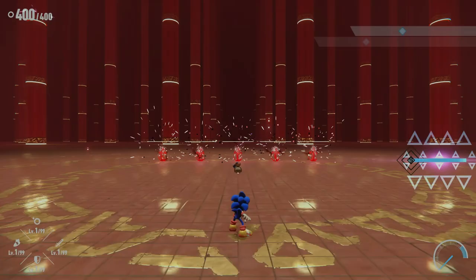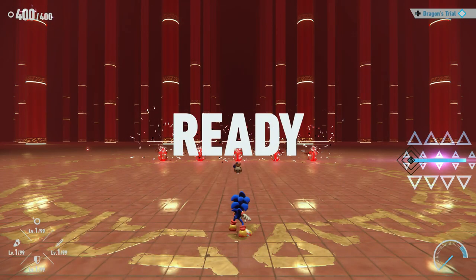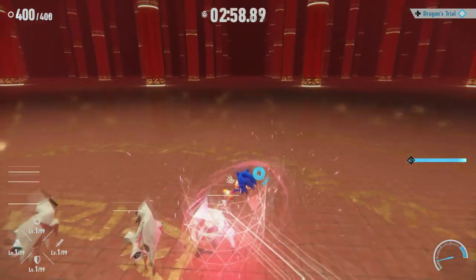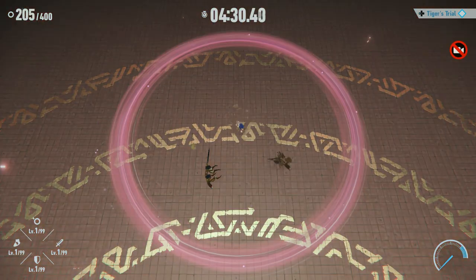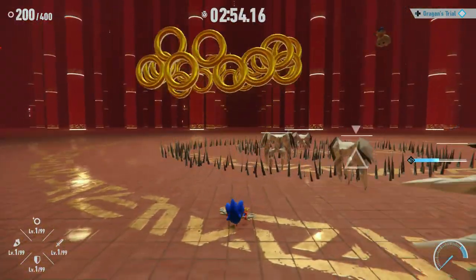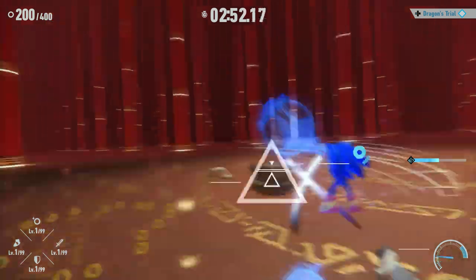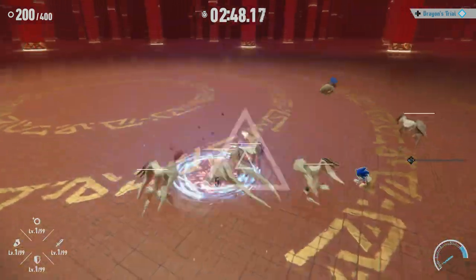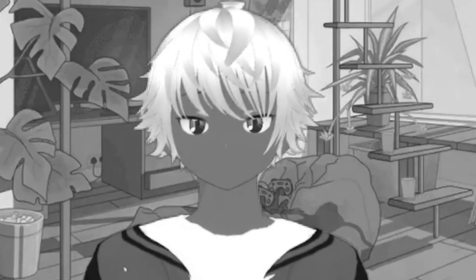Each of the trials has stipulations for the challenge — Sonic's stats are always fixed at level 1, for example. Of the main four, three of them are incredibly easy: Tiger's Trial, Crane's Trial — which is the easiest of them all — and Dragon's Trial, which can be a bit tricky only because the shield enemies in this game are annoying to fight, especially the Oranos Island ones. Snake's, however, is deceptively challenging.